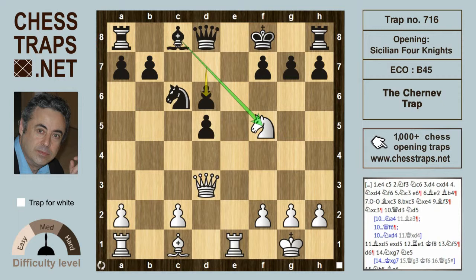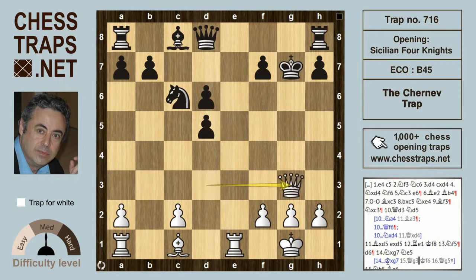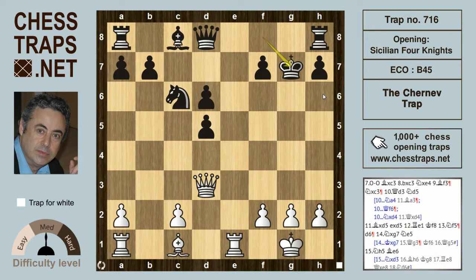But d6 allows white to go in the other direction with Knight takes on g7. Black is really struggling here, losing in all variations. If King takes on g7, then Queen g3 is check, and after the king comes out to f6, Queen g5 is mate. The king couldn't go anywhere else — if the king had gone to f8, then Bishop h6 would have been mate.